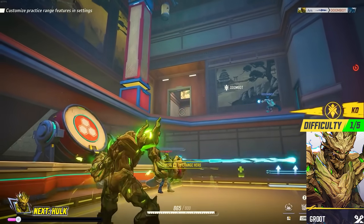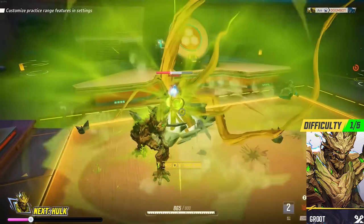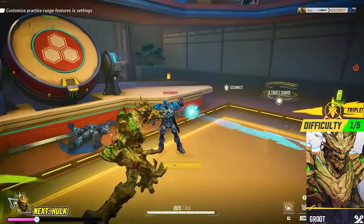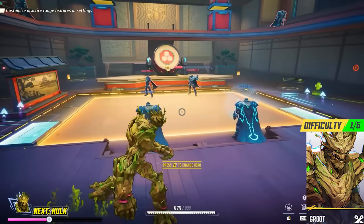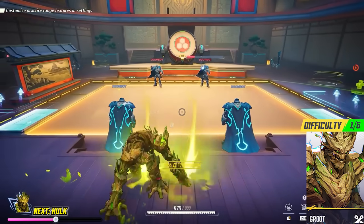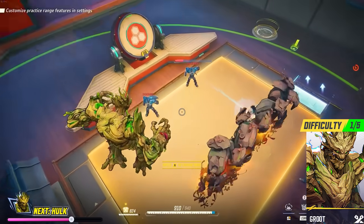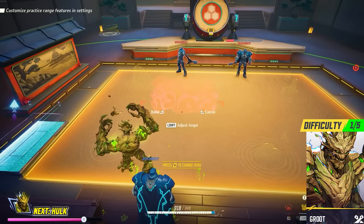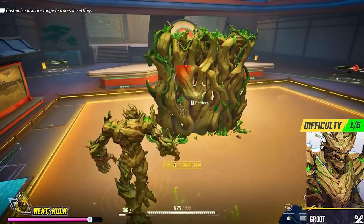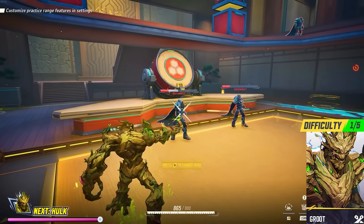Groot — if you want to take more control of the battlefield through AOE abilities and impassable walls, Groot may be for you. He's a really awesome utility-based tank that can change the flow of gameplay whilst soaking up tons of damage. Groot has two wall abilities that block player movement, damage nearby enemies, or give Groot more health. He can also do long-range damage and AOE spells, making him overall a great versatile hero.